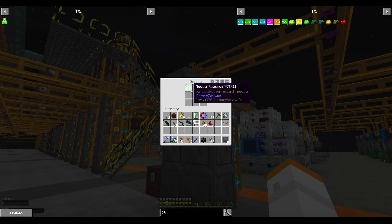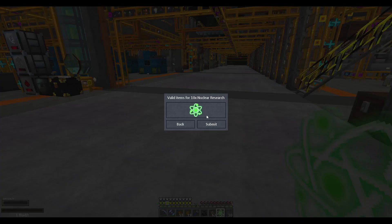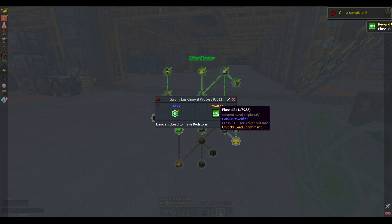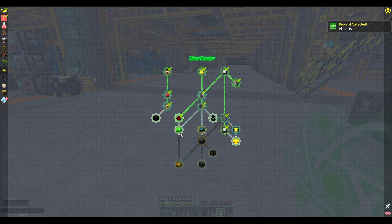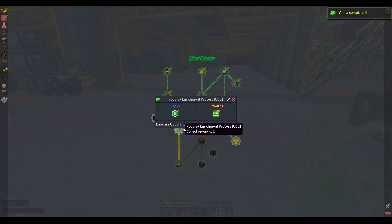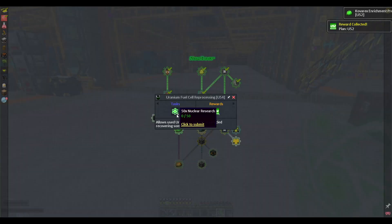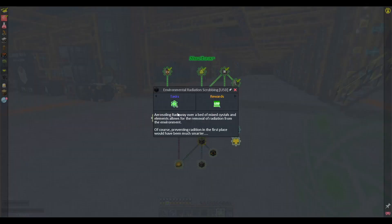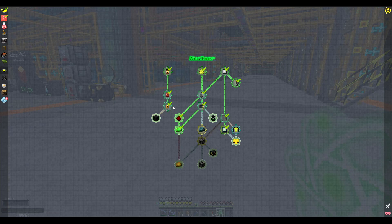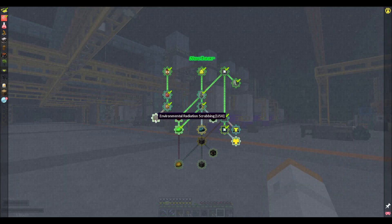I do a little running around doing some housekeeping and we end up with a little bit of stuff. So let's go ahead and unlock some of this wonderful research we've been needing to get. There is our lead enrichment part that will allow us to turn red lead into redstone, which is pretty cool. And the Kovrex process, which is going to allow us to make a little bit more U-235. I guess since we're here, how much do I have left — 18? Probably not a whole lot, I should have done a little bit more.